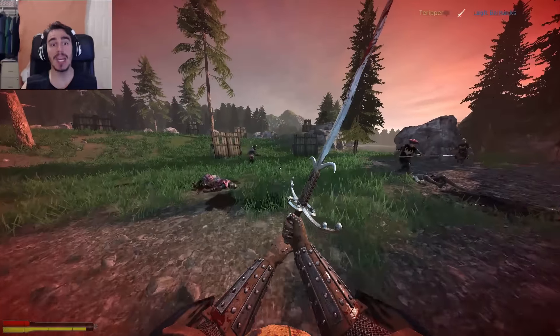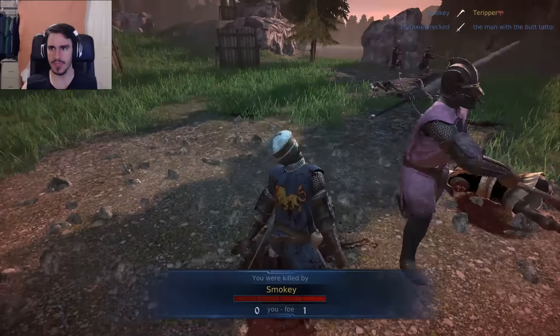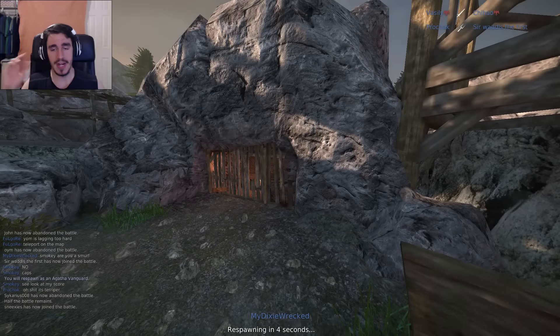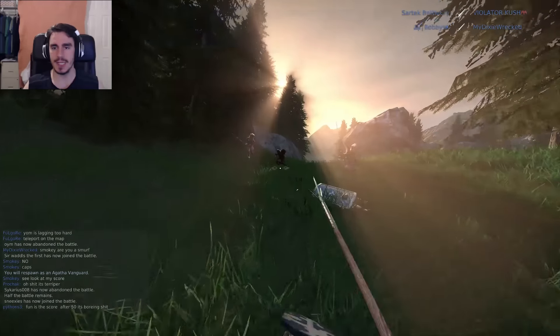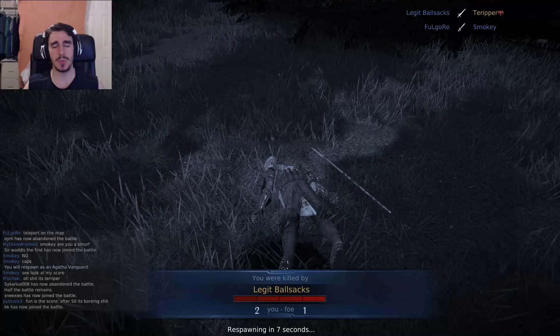Vanguards deal a ton of damage and are a huge presence on the battlefield. Now the Knight is obviously going to be your best bet for pure damage, but with the Vanguard you can get out a lot of damage at once — period, end of story. The Brandystock, which I'm about to show you, is a massive damage, long-range weapon; it's not very fast. But if you're looking for a very versatile class, the Vanguard is what you want.